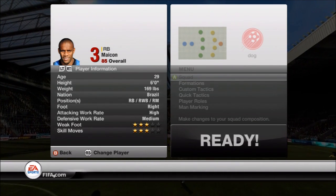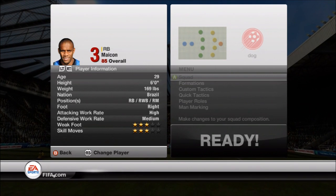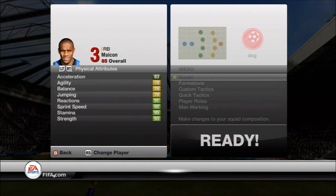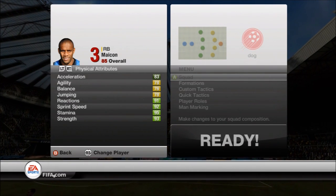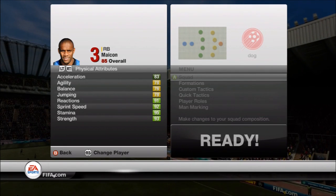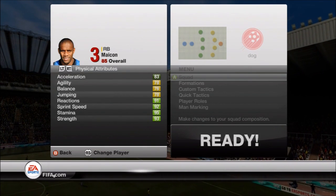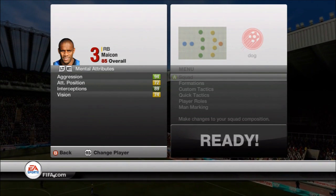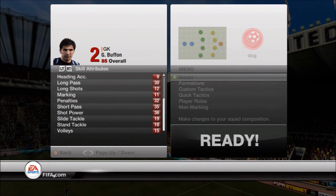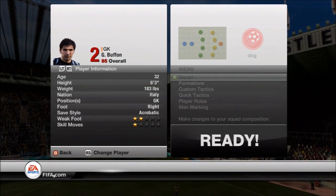My only criticism with these defenders is that they do seem to push up a little more even on ultra defensive — they get stuck in the middle of the field. Against pacey teams they can get caught in no man's land and have to use their acceleration to catch up, but since they're all pretty fast it's not a big deal. 92 sprint, 93 strength, 83 acceleration — they're going to catch you. And Buffon of course — they don't show the actual in-game stats of goalies for some reason, but he's an acrobatic goalkeeper.